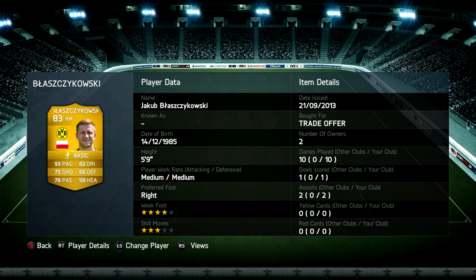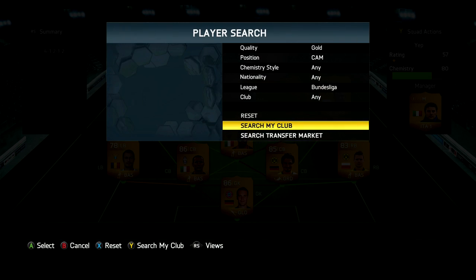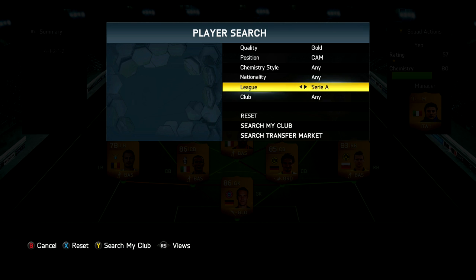Out on the right is Jakub Błaszczykowski - however you like to pronounce it. He got the same amount of goals and assists as El Shaarawy, but I just felt like he was a better player for me. He is obviously rapid, which probably helps, but other than that he is a great player.